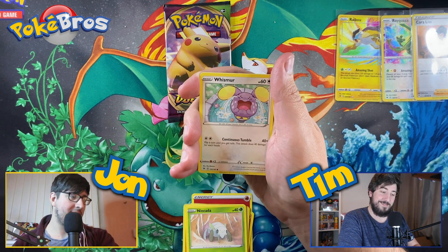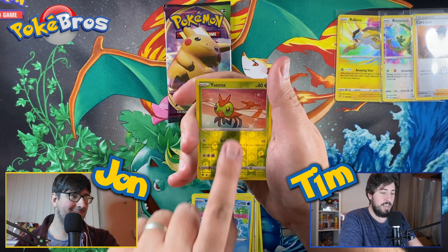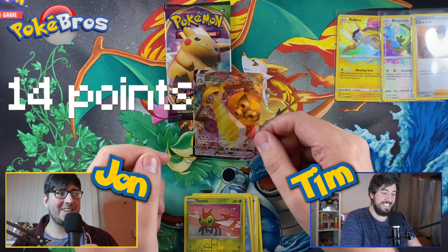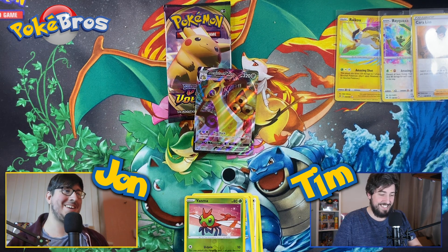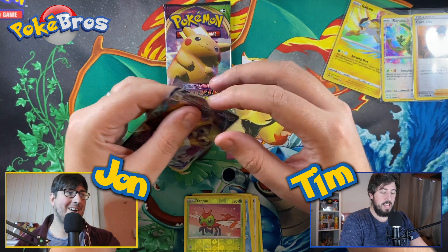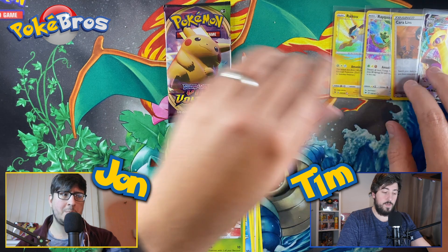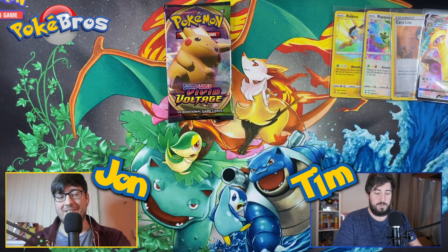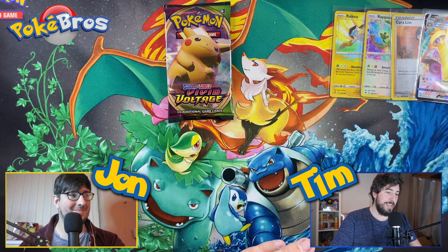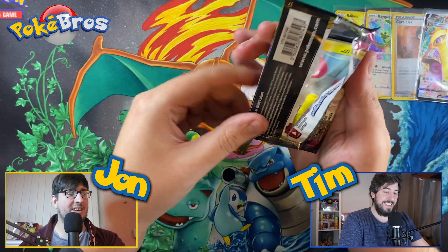Drillbur, Wailmer, reverse Yanma, Aegislash V-Max! As soon as you said nothing in the holo, we get a full art — seems to be a theme. That's four points. Fourteen points now out of five packs — not bad at all. We got two Amazing Rares so that's probably better than reverse rares, except for the Charizard reverse which still has a lot of value in this set.